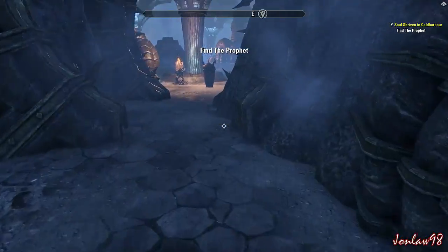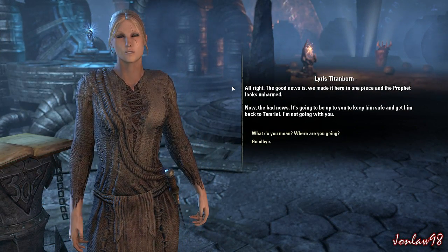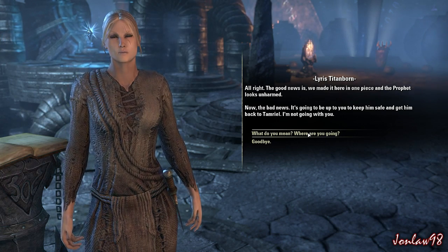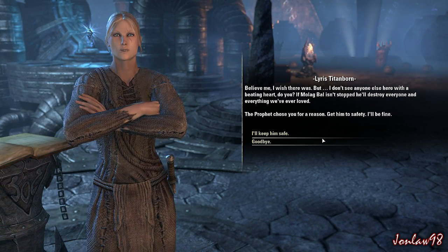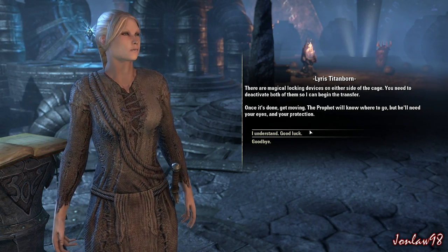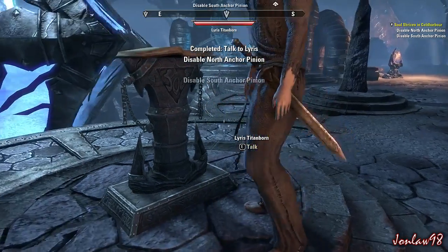The Prophet's cage should be just ahead. Lyris says: 'The good news is we made it here in one piece and the Prophet looks unharmed. The bad news - it's going to be up to you to keep him safe and get him back to Tamriel. I'm not going with you.' There's a trick to opening the cell. 'If Molag Bal isn't stopped he'll destroy everyone and everything we've ever loved. There are magical locking devices on either side of the cage - you need to deactivate both so I can begin the transfer. The Prophet will know where to go but he'll need your eyes and your protection.'